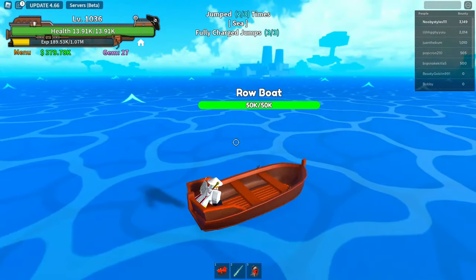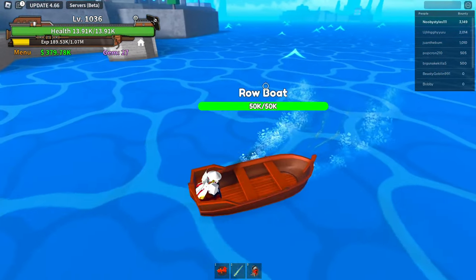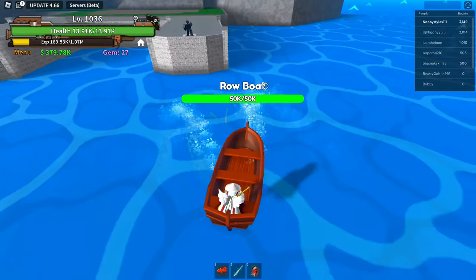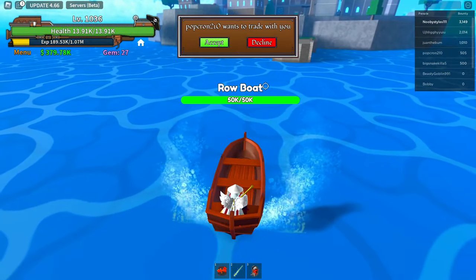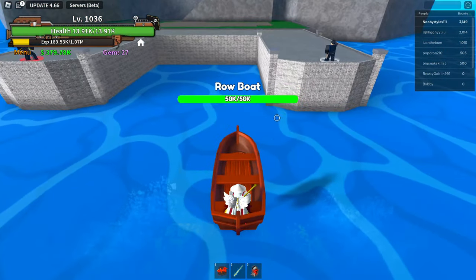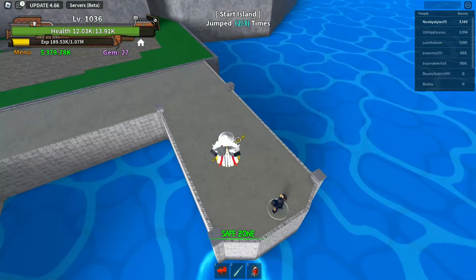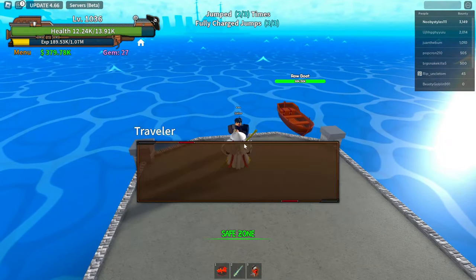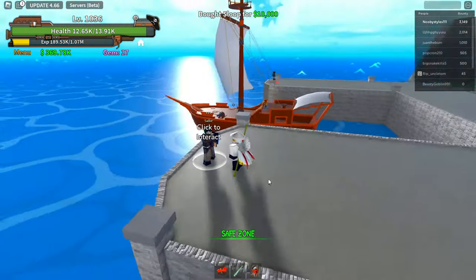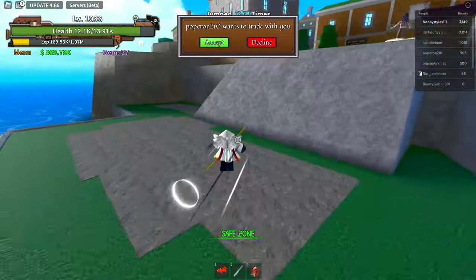After dying, go back to the boat again, sit on it, and turn the boat over toward the Seller's area. Do not get too close to the walls. Then go to the Sailor again and get yourself a different boat — I'll get the 10k one. After getting the different boat, go over to the Black Market again.